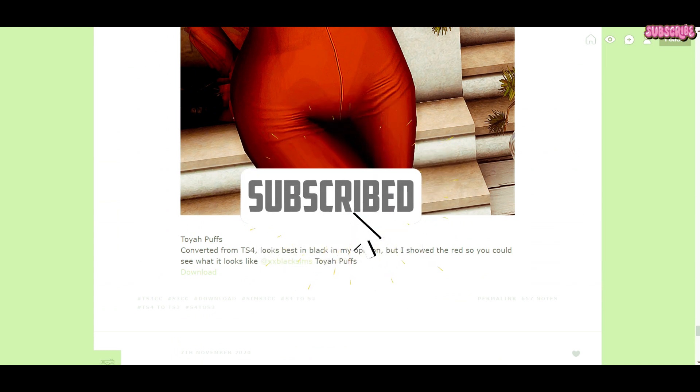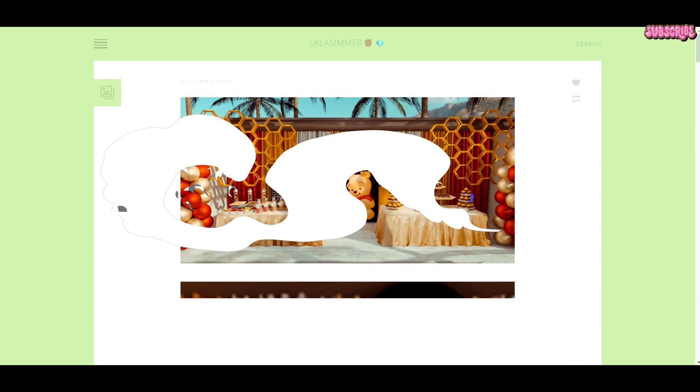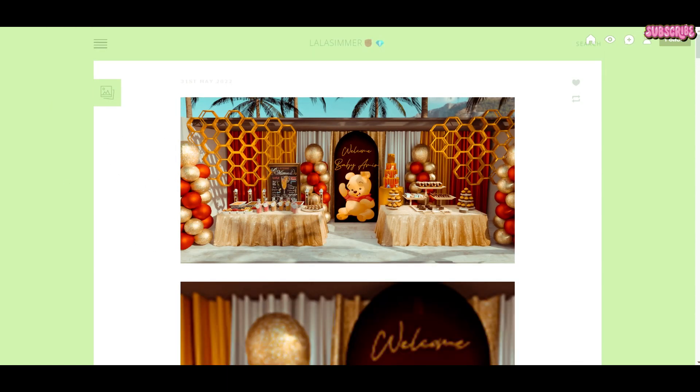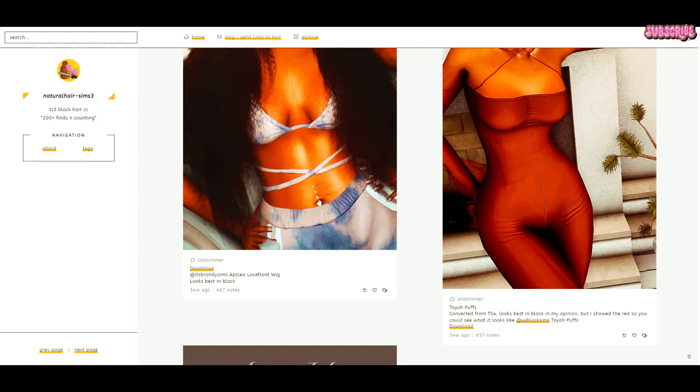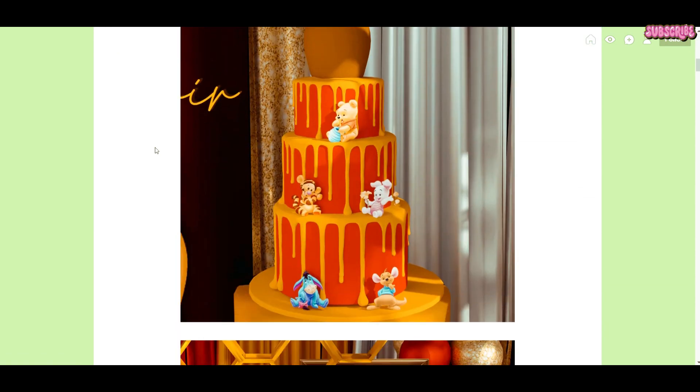I'm going to see what's on her main page. This is going to be about a specific creator because I had a comment in my last video asking, where did you get all this stuff? I was on Natural Sims — this is where you can find it if you want a bunch of good black hairs. But if you want to know where I got these specific hairs, Lala Simmer. You can go to lalasimmer.tumblr.com. Let's see what she's got on her page.